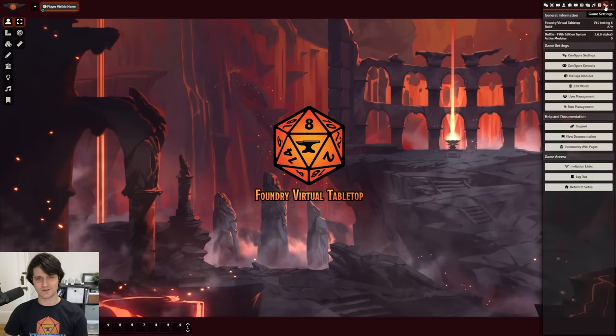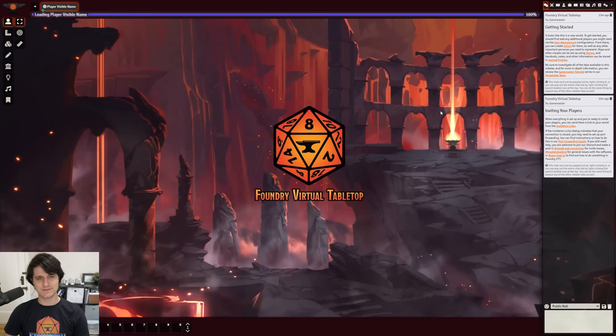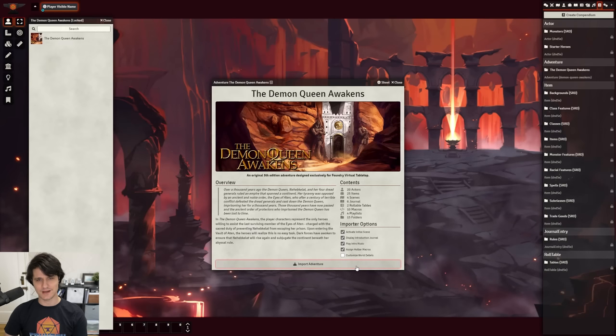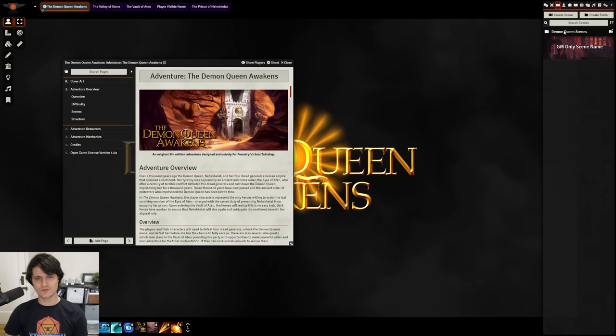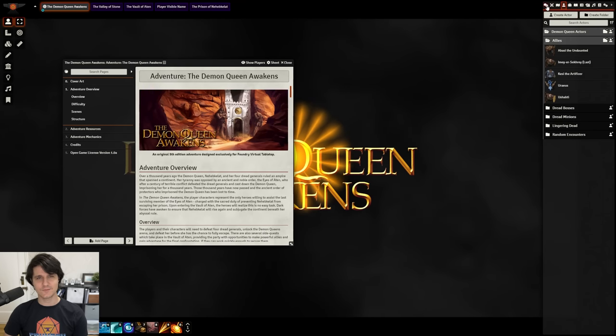Last but not least, we have the adventure document, which should make it much easier to create and import Foundry-ready adventures. If you've picked up Demon Queen Awakens, the Pathfinder Beginner Box, or Abomination Vaults, you've already gotten a taste of how it works. When you install a module that contains an adventure document, it will appear in your compendium packs. Once you open it, you'll see the adventures that are available, and clicking on one will let you set some options and import it into your world. Once everything is imported, you'll see that the folder structure is still there, journal entries are all properly linked, and everything works as expected.